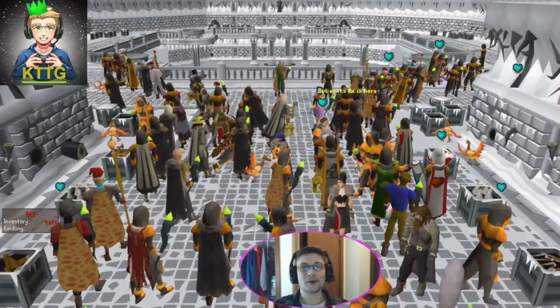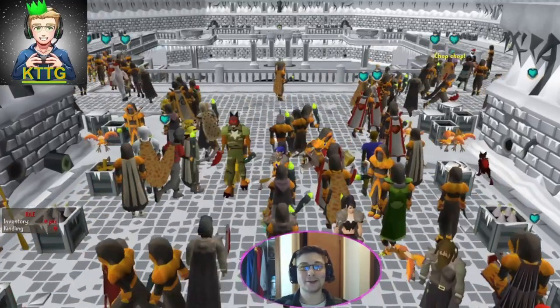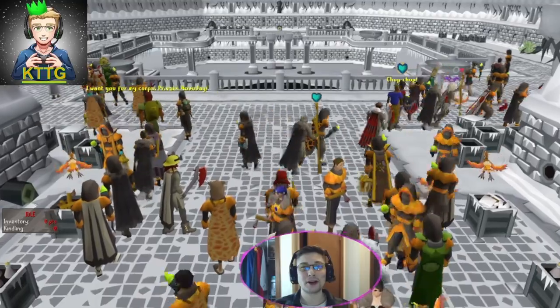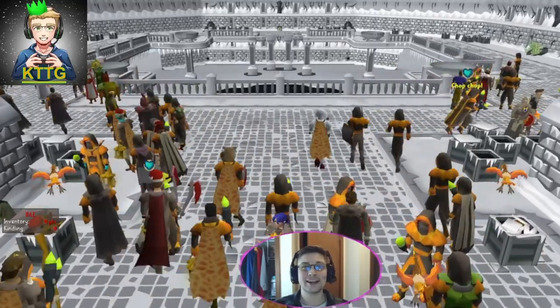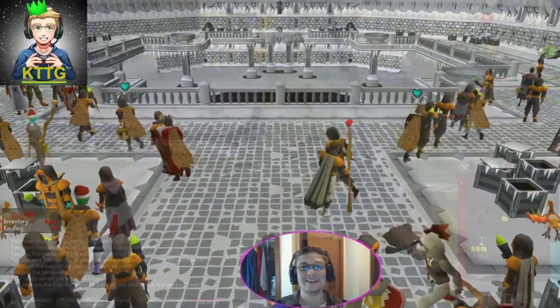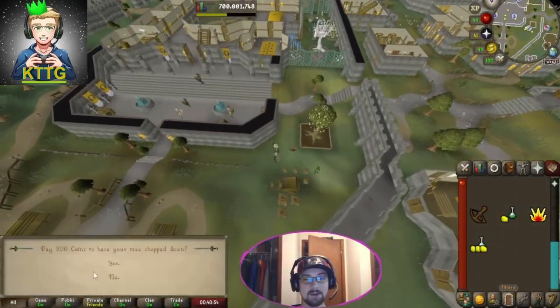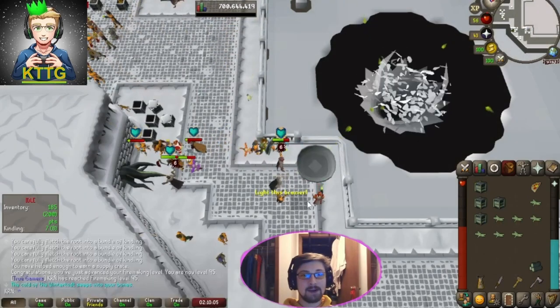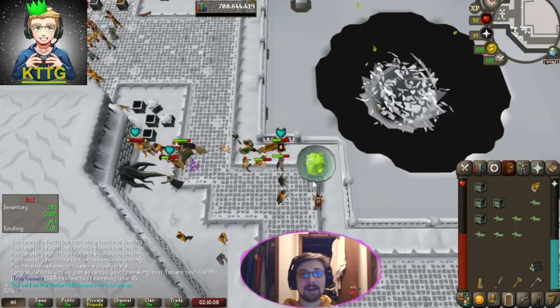How's it going true gamers, I hope you're all having a great day. Today I'm bringing you Old School RuneScape progression video number 13. We're getting another 99 and another pet, so stay tuned. And hey, there's the 700 mil XP milestone — let's go! That's 95 Firemaking, and that just leaves us with four levels to get.